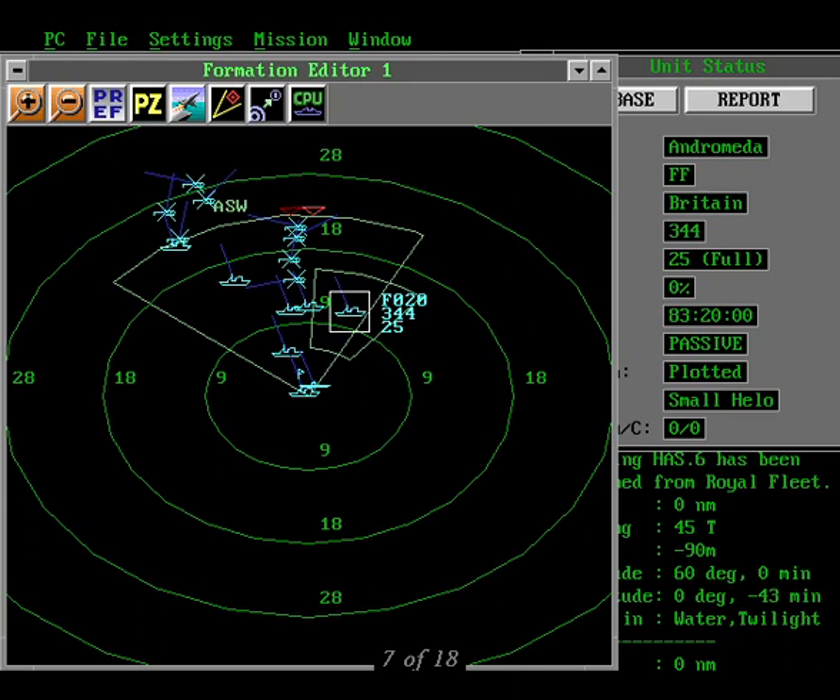Don't worry if you draw a patrol zone you're not happy with. Just go ahead and cancel the dialog box, then click on the PZ icon again and redraw the patrol zone.